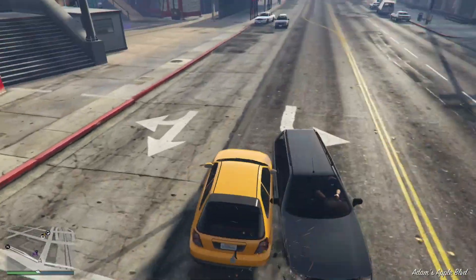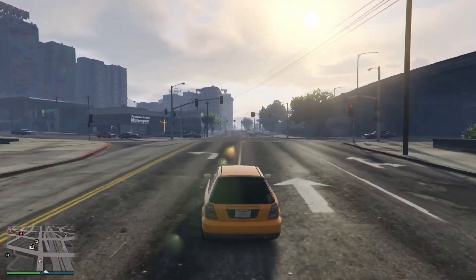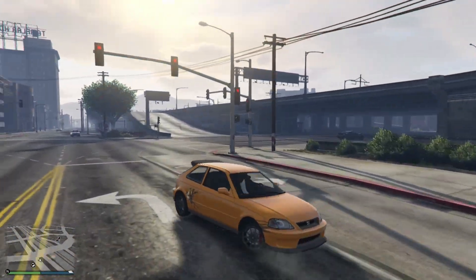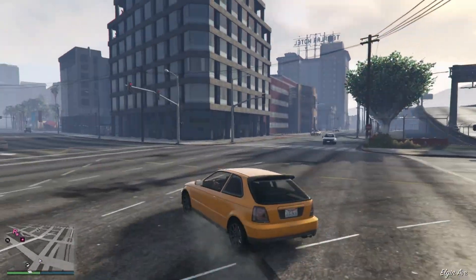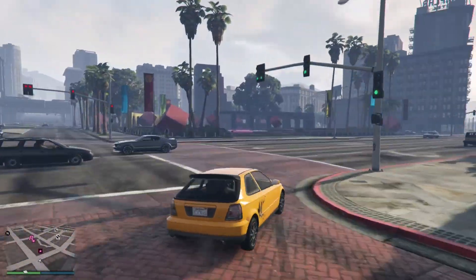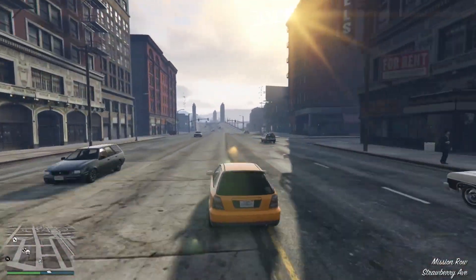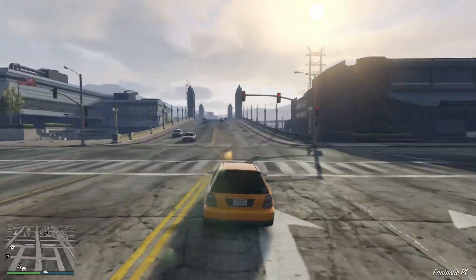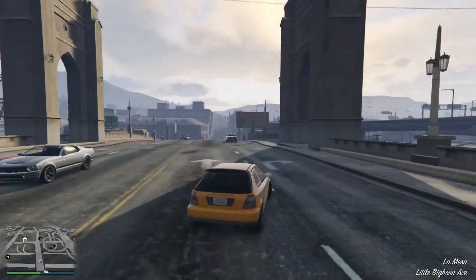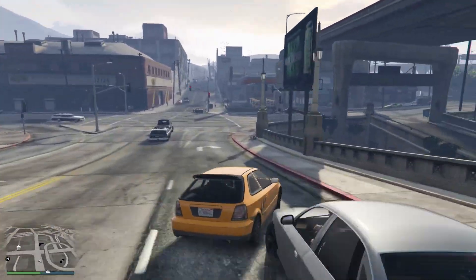Let's move to design. The design of the Dinka Blista Kanjo is a blend of modern aesthetics and classic charm. It is a small hatchback-style car that appeals to those looking for a vehicle with a sporty edge. With its sleek compact profile and vivid colors, it stands out amidst the chaos of Los Santos. The car's design pays homage to Japanese car culture, featuring distinctive decals and customizable liveries. The compact size and shape make it perfect for weaving through traffic and navigating the city's narrow streets, offering both style and practicality.